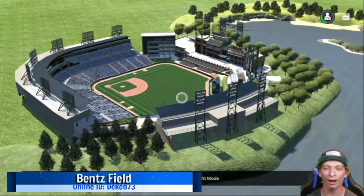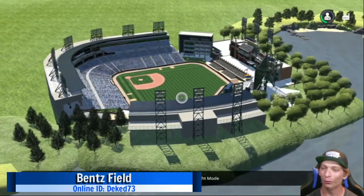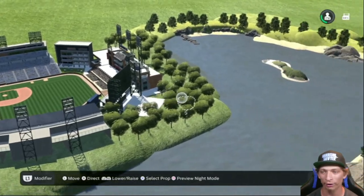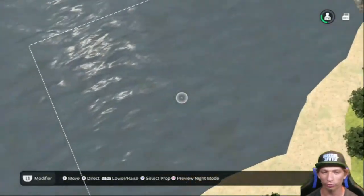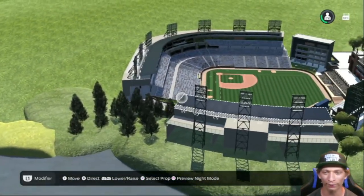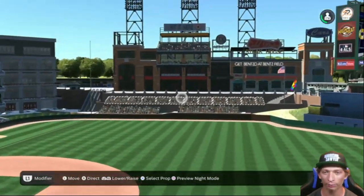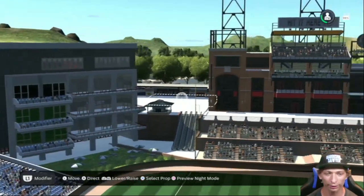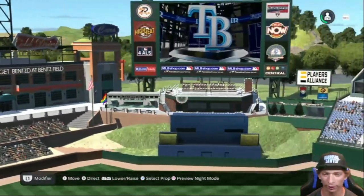We are starting things off with this awesome looking stadium right off the water — we have some great scenery in the background. What a beautiful job with the outside of the stadium. We have an awesome left field area, some bleachers right here, and lots of concessions over here in left field as well.